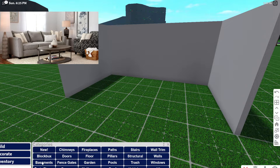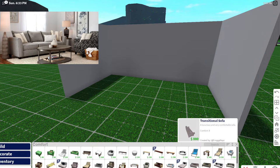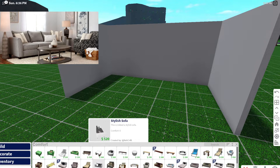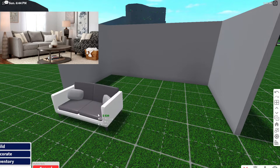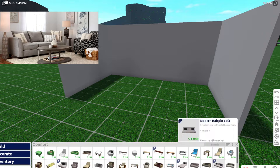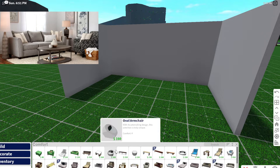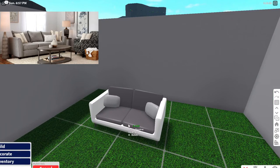We want to go into your comfort section. Now one of the couches that would probably fit this vibe — obviously everything's not going to be in here — I would use the stylish sofa. That one is about three seats. We're going to put this on the smallest grid because I like building with the smallest grid. Whenever you're interior designing, you always want to use the smallest grid because you can place anything wherever you want — use it to your advantage.